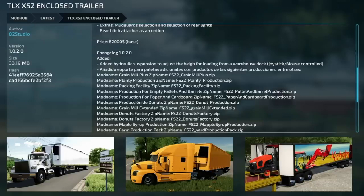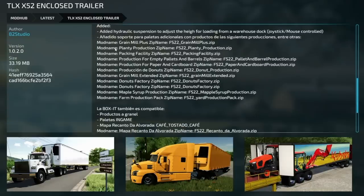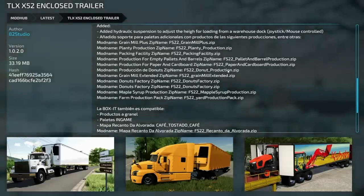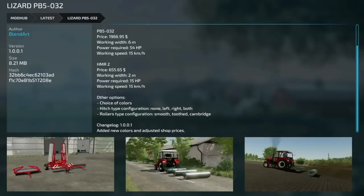Next is an update to the TLX X52 enclosed trailer, version 1.0.2. Hydraulic suspension was added to adjust height for loading from warehouse stock — joystick and mouse controlled. Productions for auto load have been added including grain mill, plant production, packing facility, empty pallets and barrels, paper and cardboard, and donuts. Next is an update to the Lizard PB5032 version 1.001 — added new colors and adjusted shop prices.